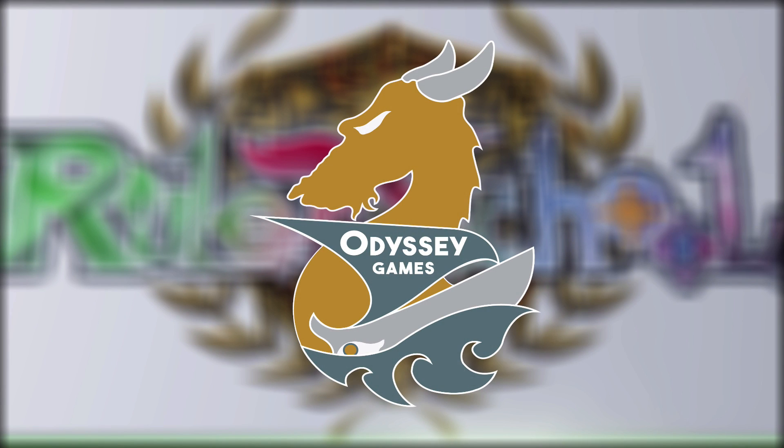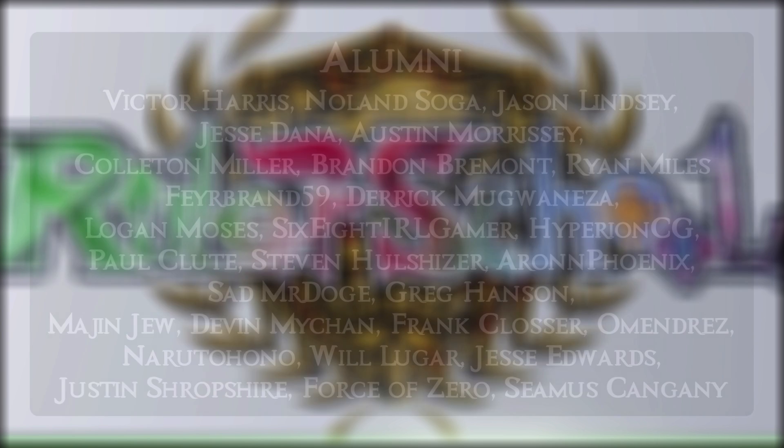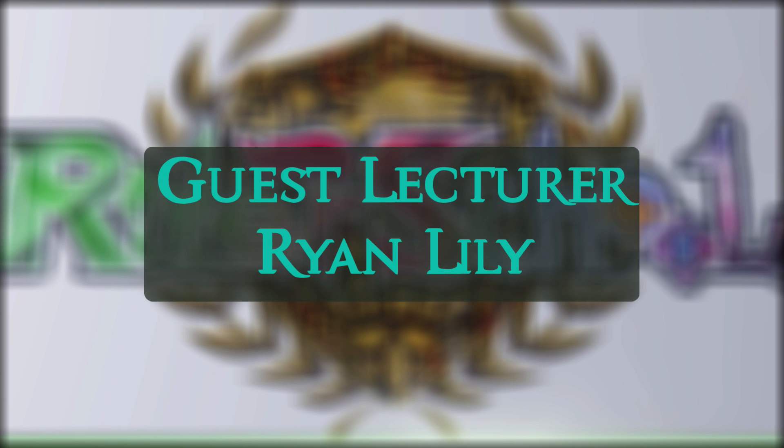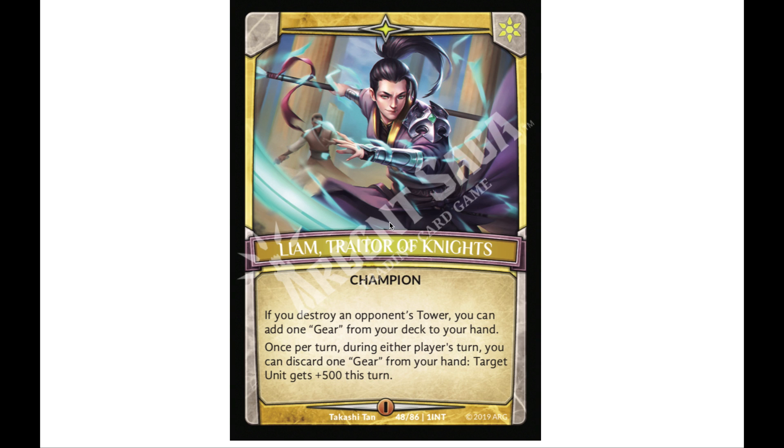Ruler School is brought to you by Odyssey Games, where you can go to get singles for all your Force of Will and other trading card games, as well as these amazing patrons. Extra special thanks to guest lecturer patron Ryan Lilly — thank you for your support, enjoy the video.